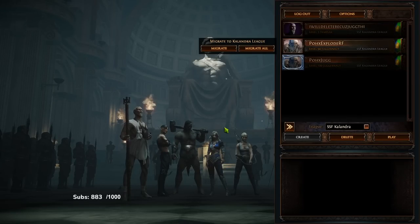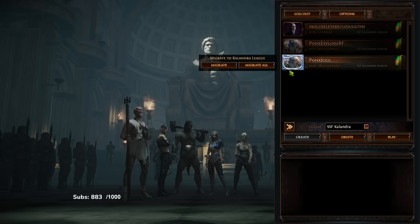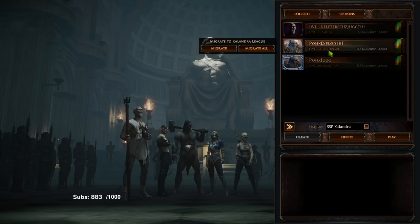Welcome everybody. Today I wanted to talk about an explode Righteous Fire build for 3.19 — it's been heavily requested since I didn't do one last league. I apologize for not making many updates; I got slightly burnt out from all the RF videos and needed a small break. But don't worry, I will most likely be making a Juggernaut guide for next league. With that said, let me talk about the Juggernaut explode build I'm currently playing.